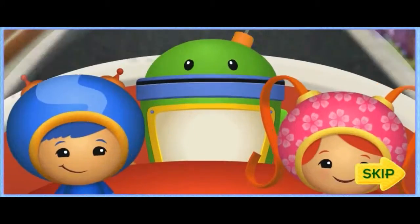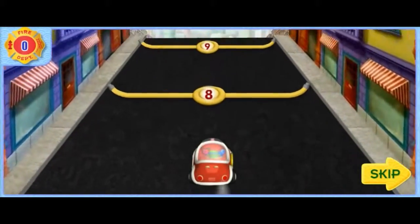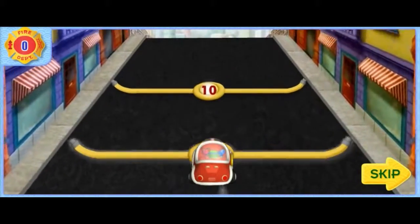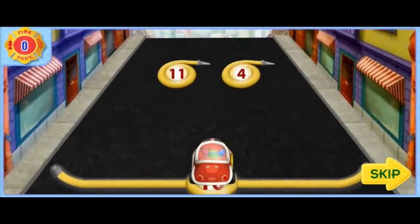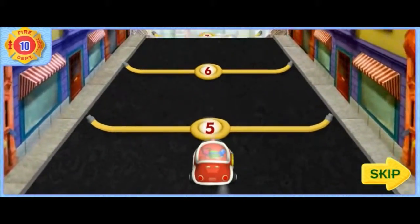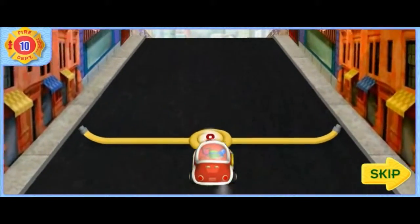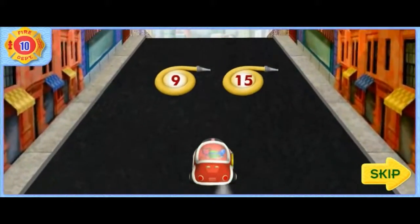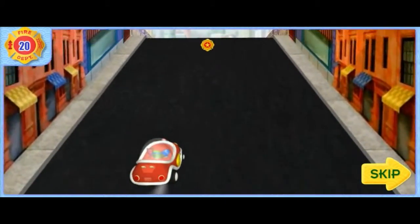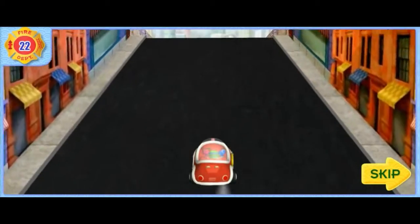Thanks, Umifriend. We collected all the toolboxes, but we still need the hoses and ladders. Let's go. This street is covered with hoses. The hoses we need to pick up are in the right order — count along with us, then steer Umi Fire Truck to the hose with the number that comes next. The numbers on these hoses go five, six, seven, eight. What number comes next? Nine. That's right. Don't forget to collect more badges along the way. Come on, Umifriend, let's pick up more hoses.